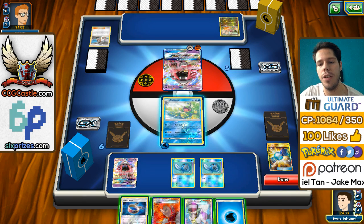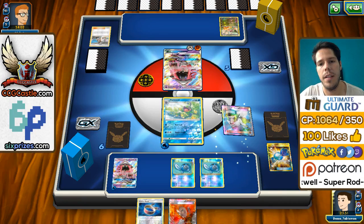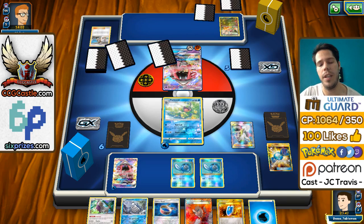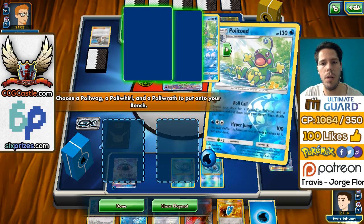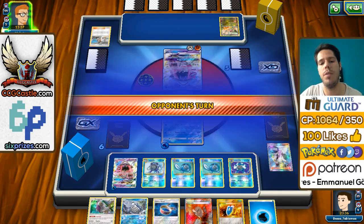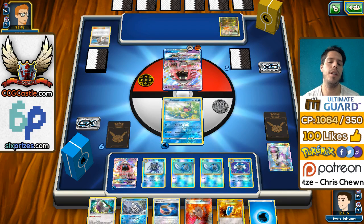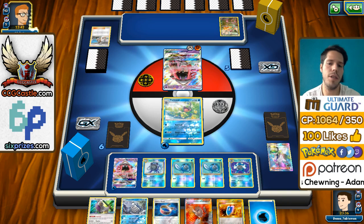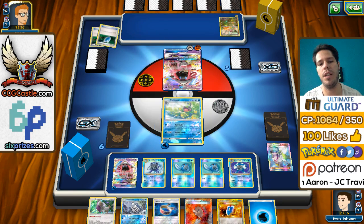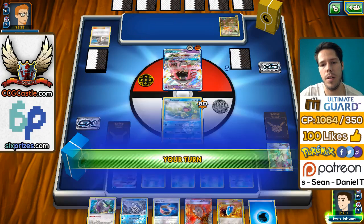I kind of don't want to attach Energy yet — I might want to attach to Tapu Lele. I want to attach Energy and Choice Bands to the Poliwraths. Getting this Poliwag means we won't be able to get the other ones down, but that's okay. I'll Roll Call a Poliwhirl and a Poliwag to get the Stage 2 down immediately. We also have this Poliwag we can evolve. One retreat cost — we can deal 130 damage potentially to the current Tapu Lele, or we can take down the Rayquaza, which I think would be a wiser move.